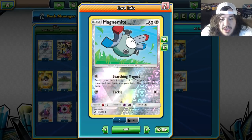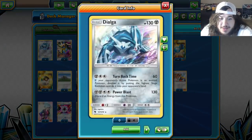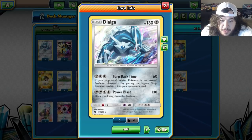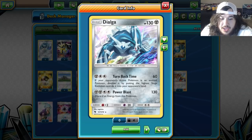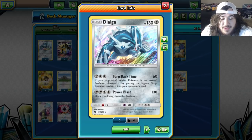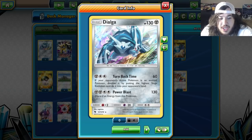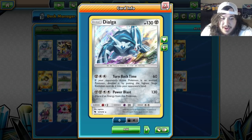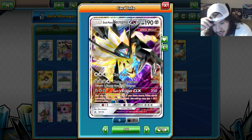We're playing this Magnemite with no ability — just search for three Metal Energy cards and put them in your hand. Our main attacker is Dialga, which has a really cool attack called Turn Back Time. If your opponent's active Pokemon is an evolved Pokemon, devolve it by putting the highest stage evolution card into your opponent's hand.